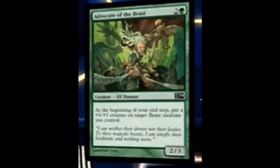What's up guys, JakezFed here with a quick 3 spoilers. The first one is a 2/3 Elf Shaman for green and 2. At the beginning of your upkeep, put a +1/+1 counter on target creature you control.